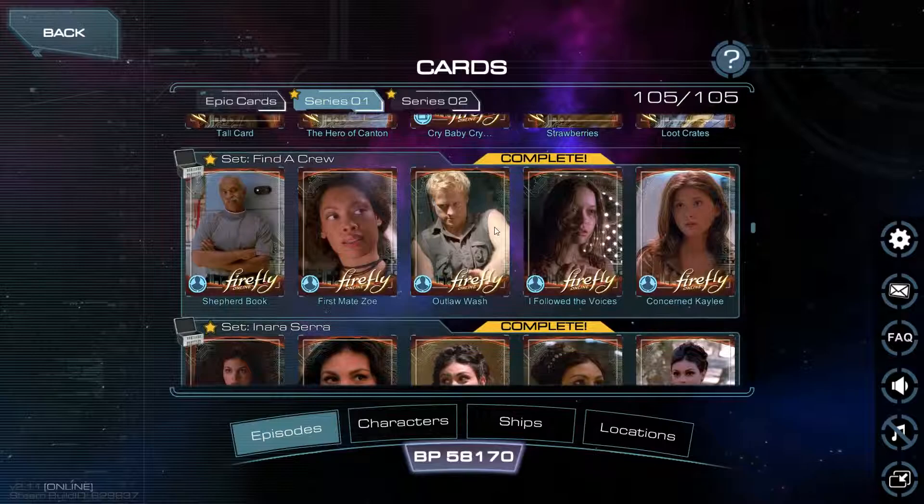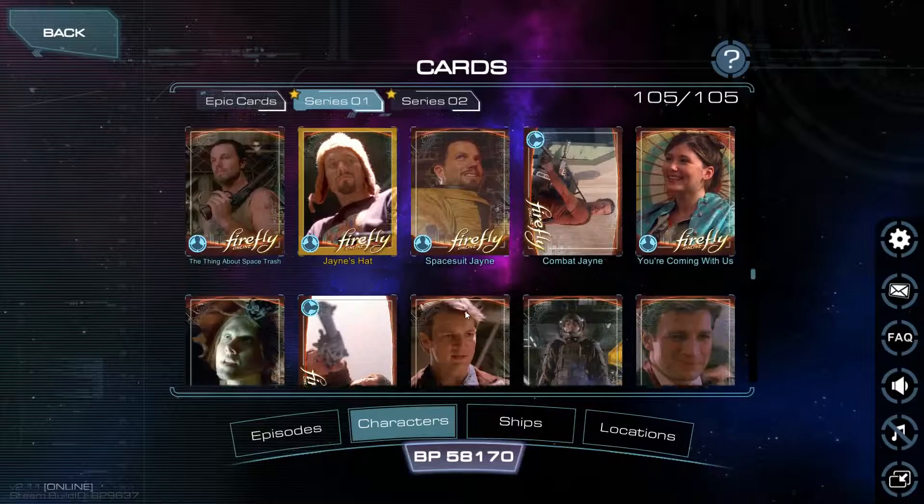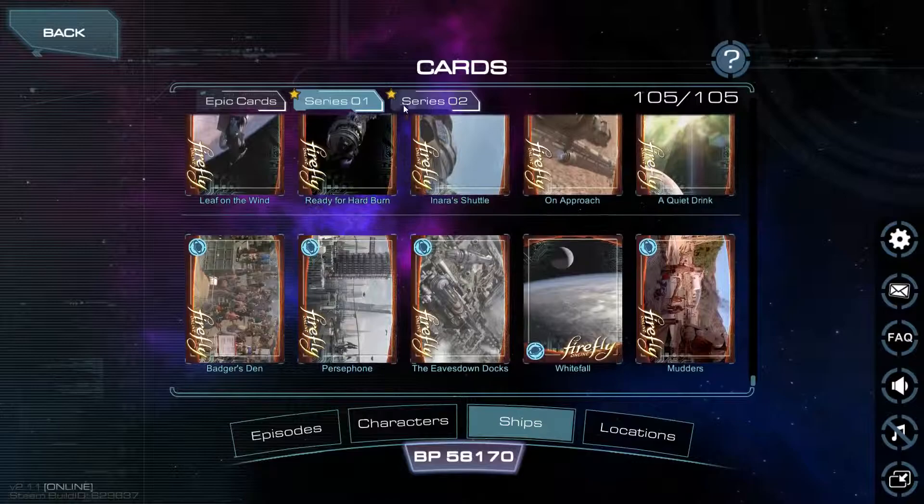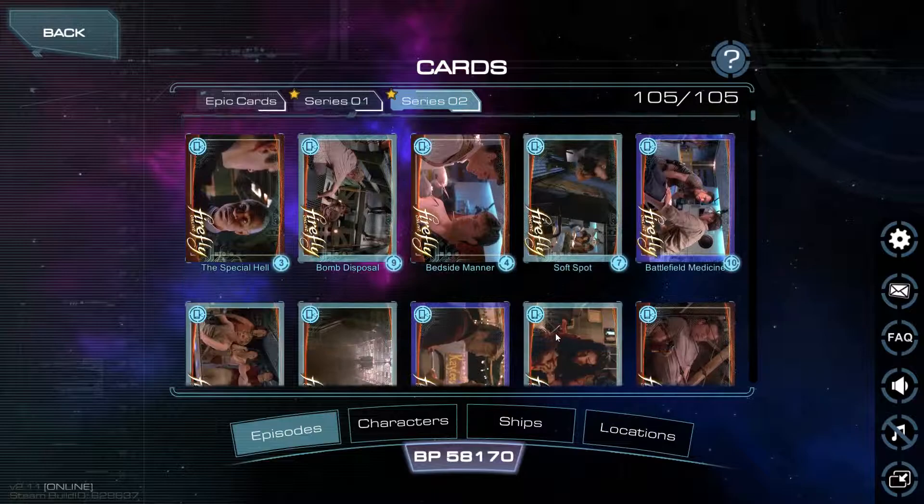As you can see, in Series 1, which originally was the only series available with some of the epic cards, you unlock things, and sometimes when you've got enough cards together — like this complete series right here — I got a brown chest out of it, which only gives you three cards. Horrible. Series 2 is the same — brown chest again.